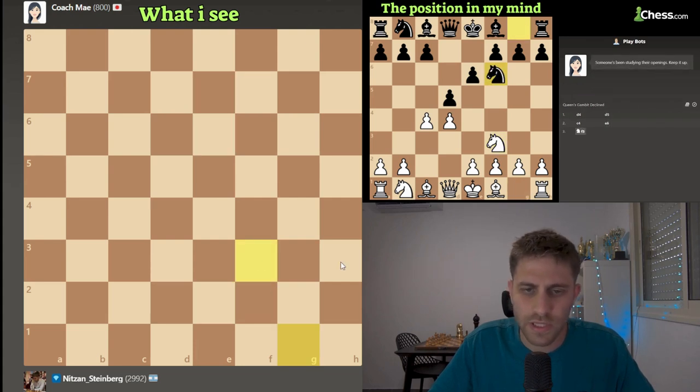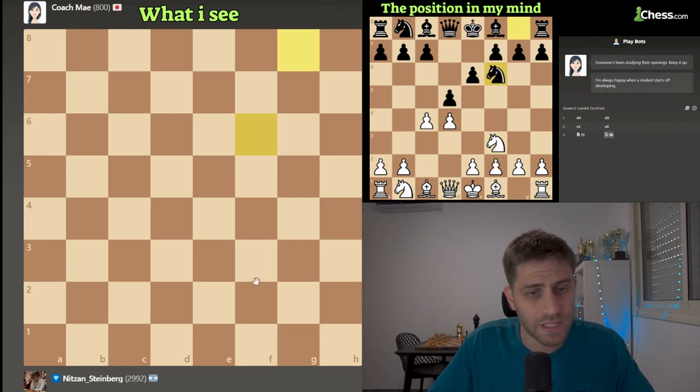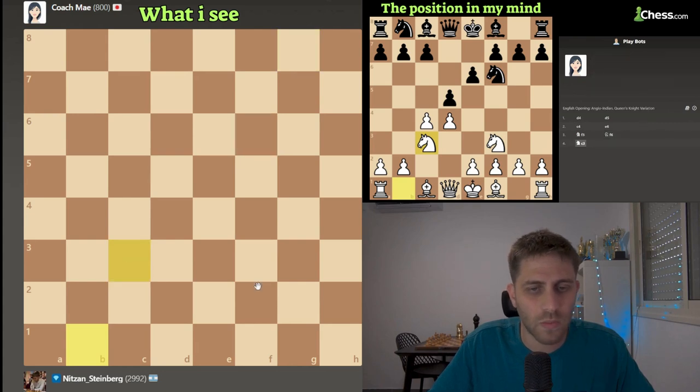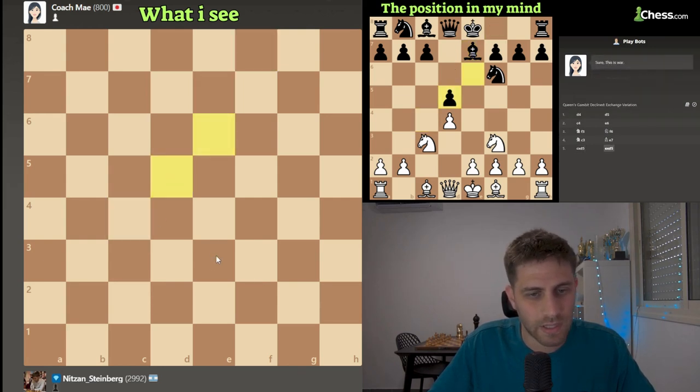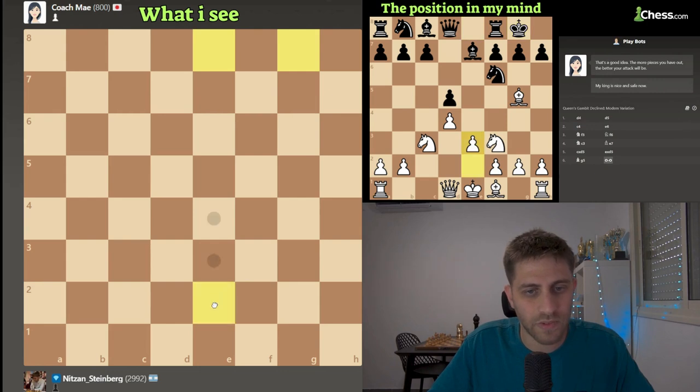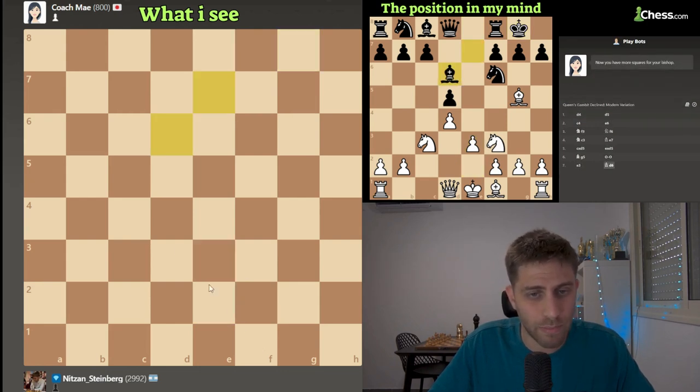I will play knight f3, probably just want to develop some pieces. Knight f6. I will play knight c3 now, develop another knight. Bishop e7. Let's take - cxd5, she takes d5, and now bishop to g5, developing another bishop. Now I'm playing the move e3 - I just want to develop my bishop to d3. She played bishop to d6.